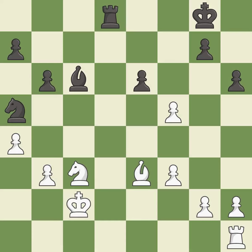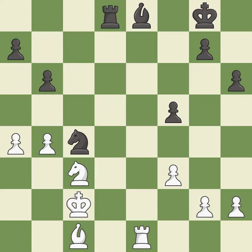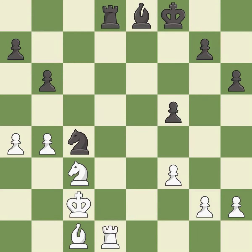This is an equal trade — takes back. This activates a rook by developing it off of its starting square. A very strong play. This kicks an opposing knight. This mobilizes the knight, allowing it to control more of the board. This is the strongest option — very precise. This offers to exchange pieces of equal value. After all captures, this is an equal trade — recaptures. This is the start of the endgame and white is equal.